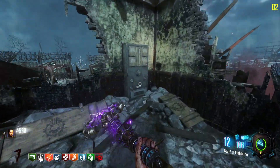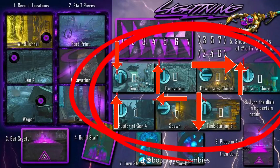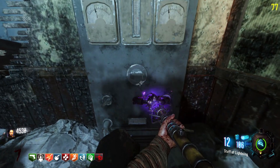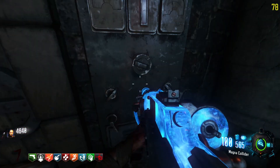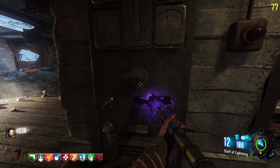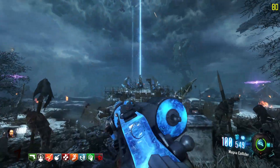Now around the map are electrical panels. You need to move the knob to a certain direction so the electricity on the knob will disappear. You can even do this step on round one without having any parts for the lightning staff. At gen 5's panel move the knob pointing down. At gen 4's panel point it up. Bottom church's panel behind the stairs point it to the right. Top church's panel point it up. Spawn's panel point it to the left. Gen 2's panel point it down. And excavation site's panel point it up. Once you finish you'll hear an audio cue.